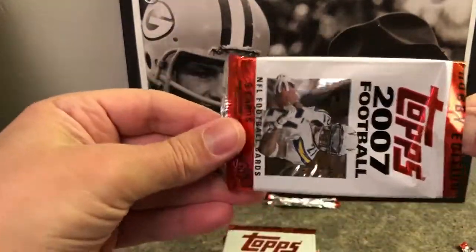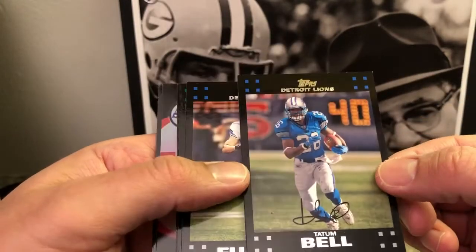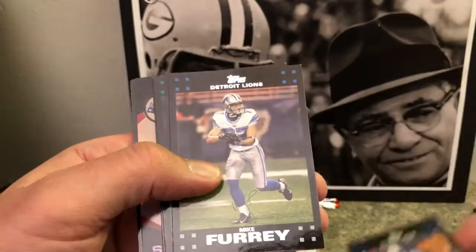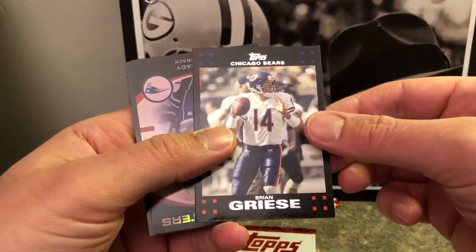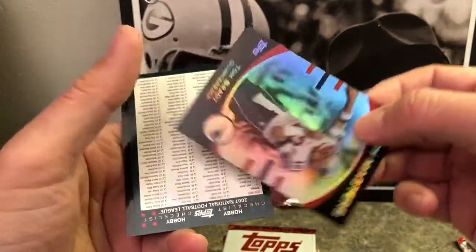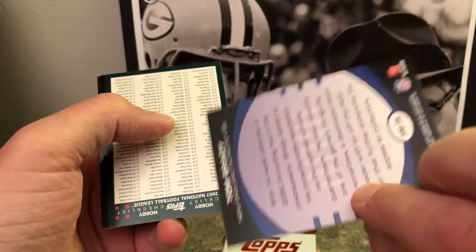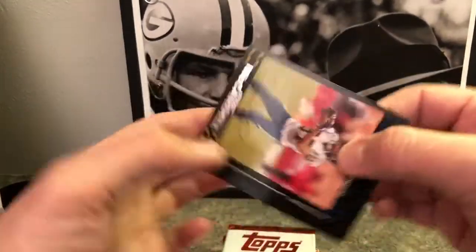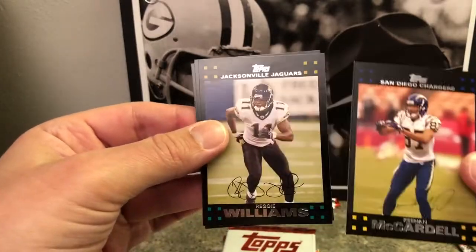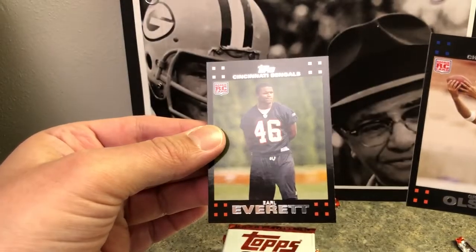Pack number two. Condition still looks a little bit white on corners but looking pretty good. Tatum Bell for the Lions, Mike Furrey, Kevin Curtis, Brian Griese. Hobby Masters — Tom Brady quarterback, sort of got a little shiny there, a little refracting — it's a cool insert card. Oh, the checklist. Keena McCardell wide receiver for the Chargers, Reggie Williams wide receiver, Greg Olsen rookie card — good tight end — and Earl Everett.